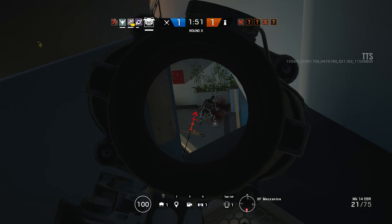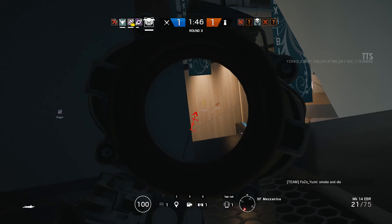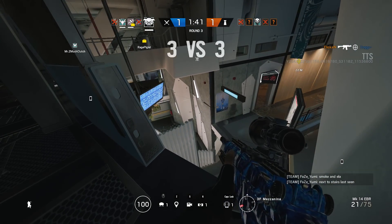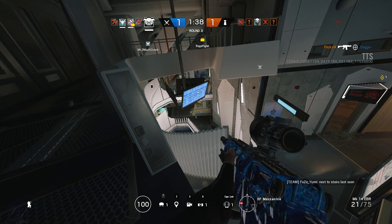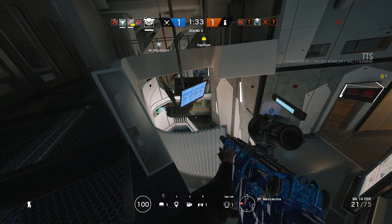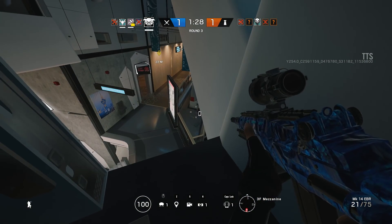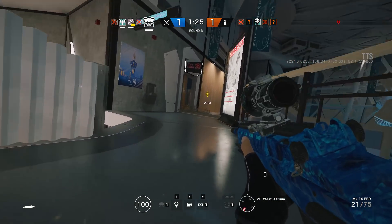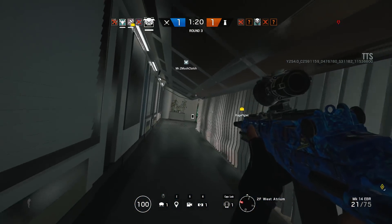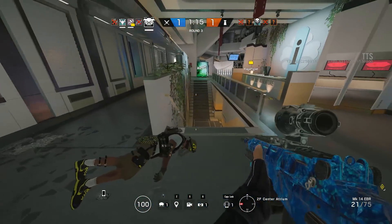Dokkaebi has two great secondary weapons: the C75 Auto and the SMG-12. Both are very good secondaries for the shotgun, and this is one of the only shotguns I like using while attacking since her secondaries are so reliable. Overall Dokkaebi has a great set of weapons, but I took a point off because she doesn't have a reliable full auto primary. The secondaries can get the job done in close range but have quick damage drop-off at range and an insane amount of recoil.